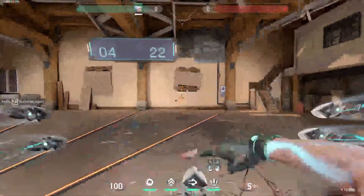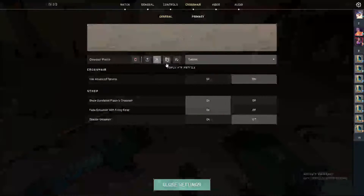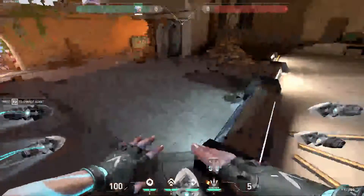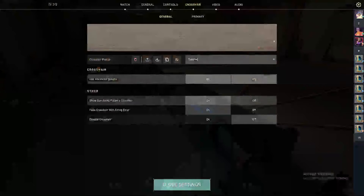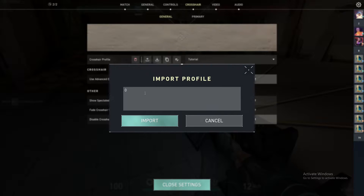To grab crosshairs, you can go to your settings and then go to crosshair. If you want your friend's crosshair, go to import - a code will appear on their screen, they just send it to you and it will look something like that.